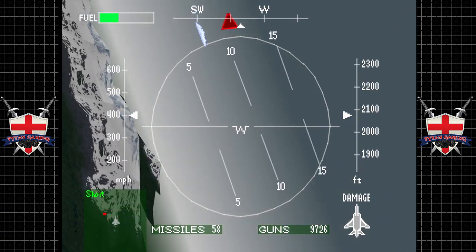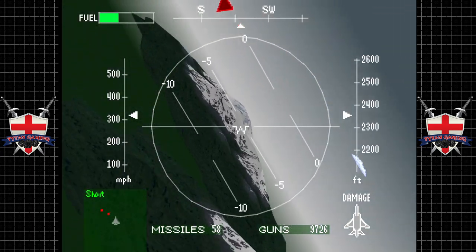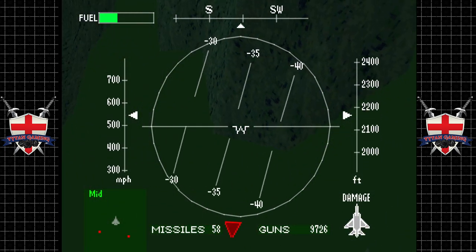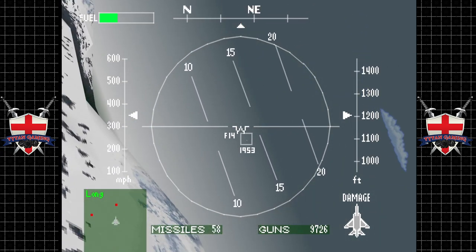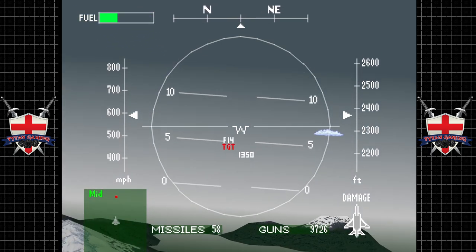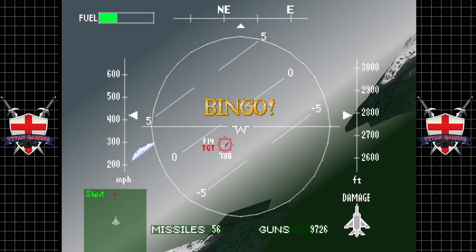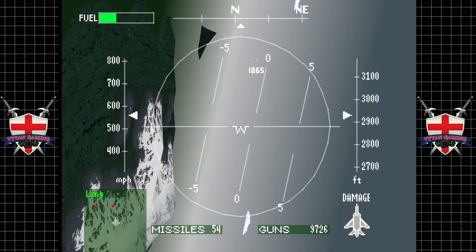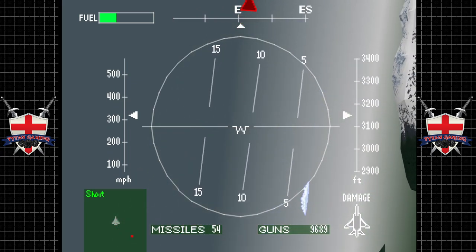They don't seem to really be trying to shoot this guy down - or maybe it just looks that way, leading us into a false sense of security. We're stalling - there's some ground there which we really don't want to kiss. Come on - it's an F-14, quite a nasty thing to come up against. Took those shots like a champion. Yeah, he's done.